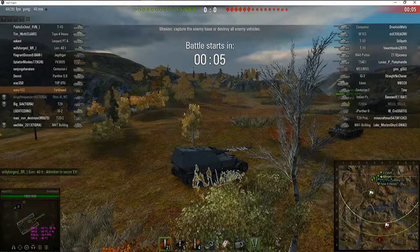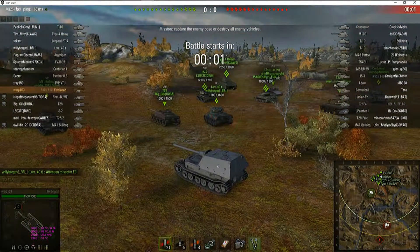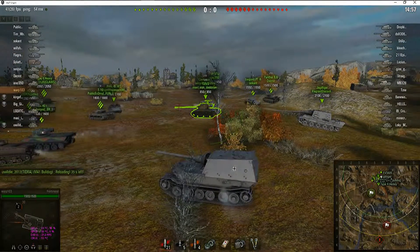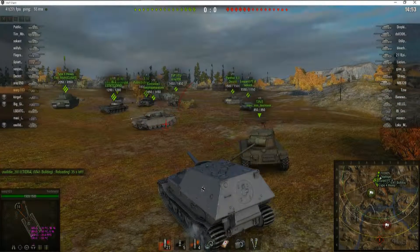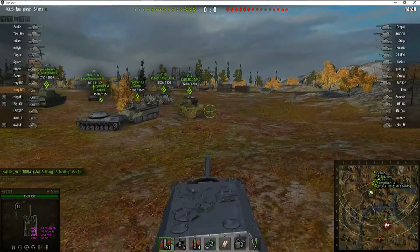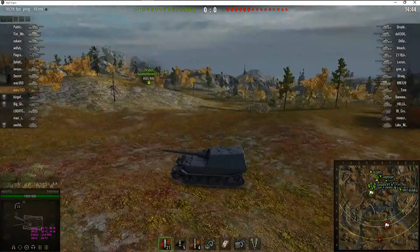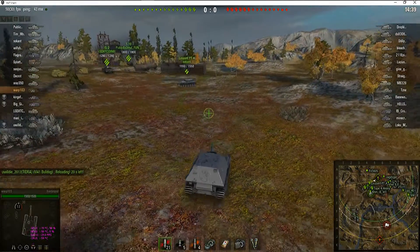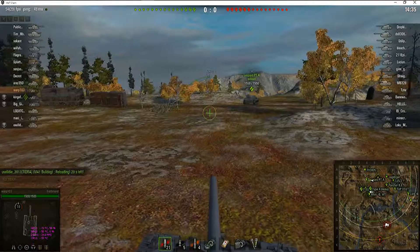Good afternoon tankers. This is 4.103 here and we are inside the Ferdinand, a tier 8 tank destroyer. Now, as you can see, this tank is not particularly fast. But that's okay — it has a great gun and let's see if we can put that gun to work.